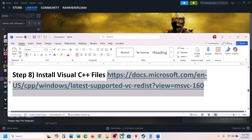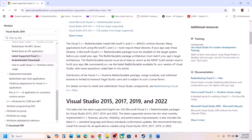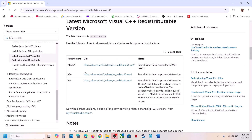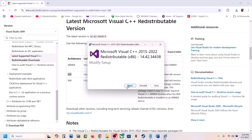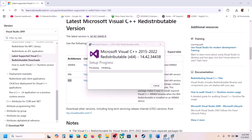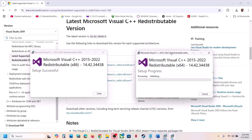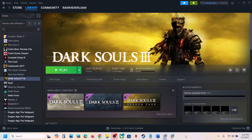The next step is to install Visual C++ redistributable files. Copy the link provided in the video description, open it in a browser — it will take you to the Microsoft website. Install both the x86 and x64 versions. Run each exe file; if you see a Repair option click Repair, otherwise click Install. Make sure both are installed, then restart the computer — a restart is required after this.